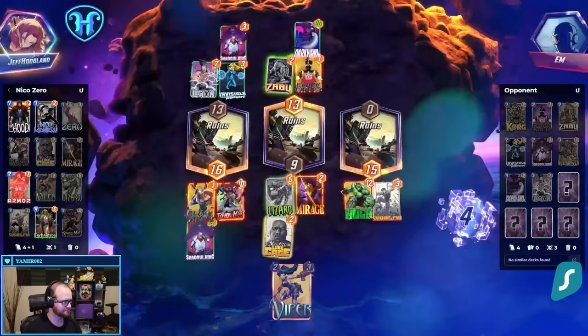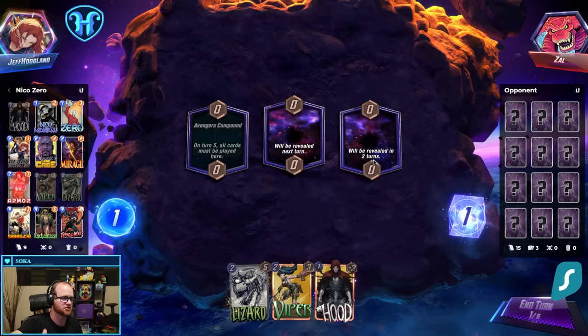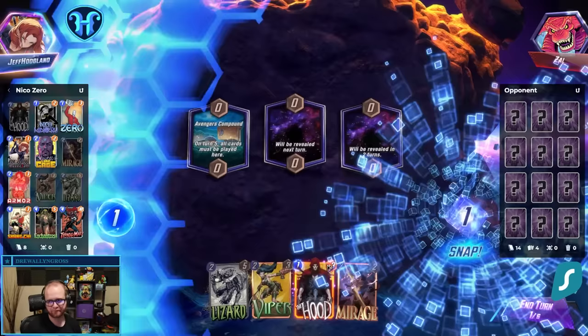When the location happens, Enchantress's effect has turned off the Armor, and it gets destroyed. We snap turn-one Viper into Hood in this household.